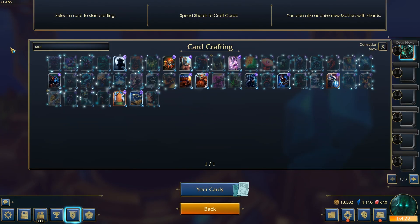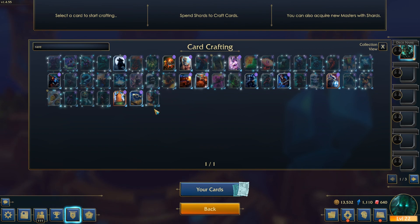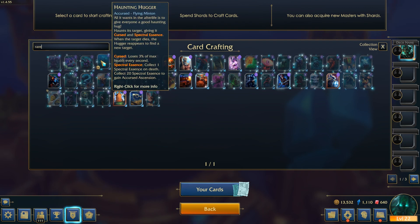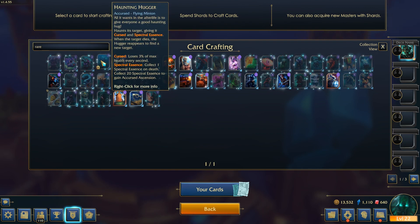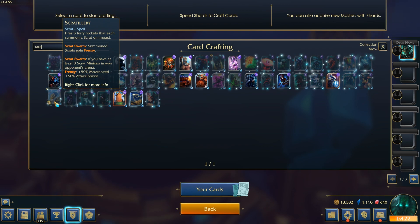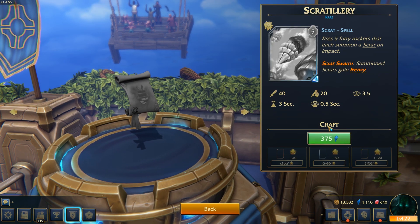If you type in Rare, it'll show you all the Rare cards as well. You can do this for Common, Rare, Supreme, and Legendaries. For the Rares, the normal cost is 125 and the Season ones are 375. For example, the Scratch Hillary — that's 375, and the normal is 125.